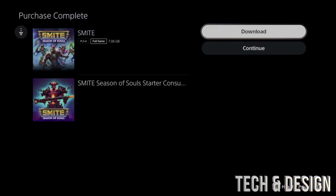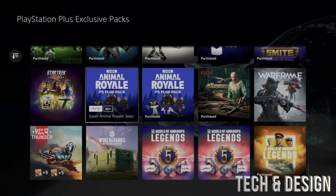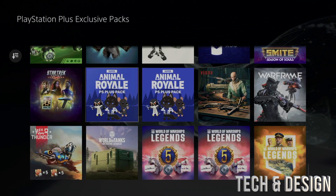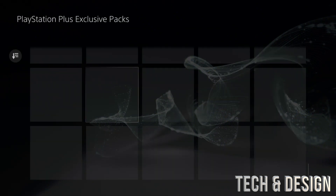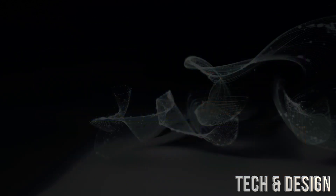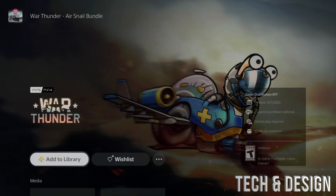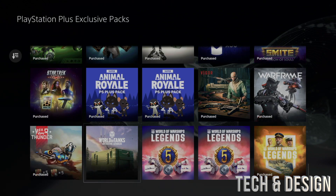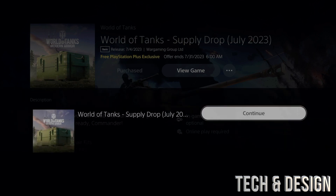Moving on, there's usually always a pack for this game — I've never not seen something for it. You can download it or continue on, your choice. I'm going to leave downloads for the end of the video so they don't get in the way, since having too many things downloading at the same time can get messy. We also have this Warframe pack — Warframe usually comes out with some pretty neat packs. Let's add it on, confirm the purchase, and we're almost done with the tutorial.